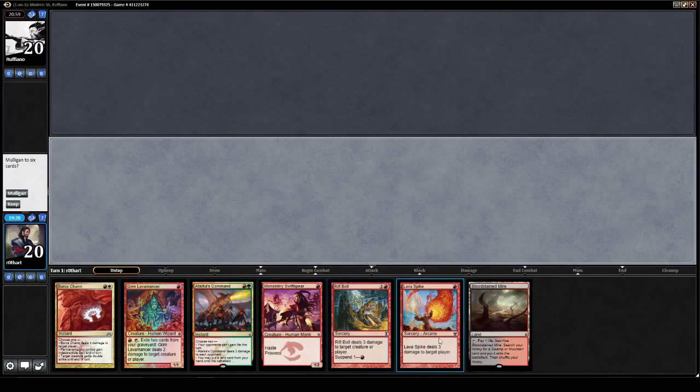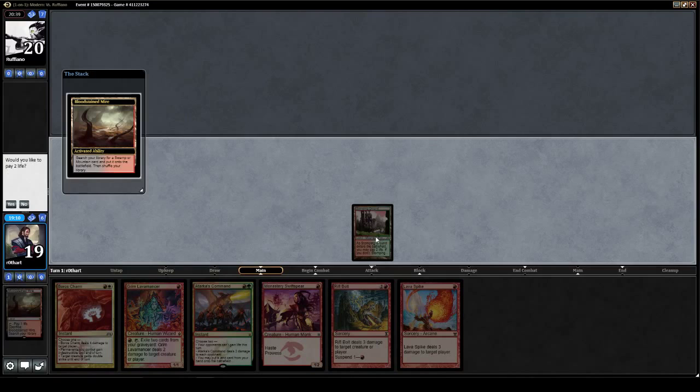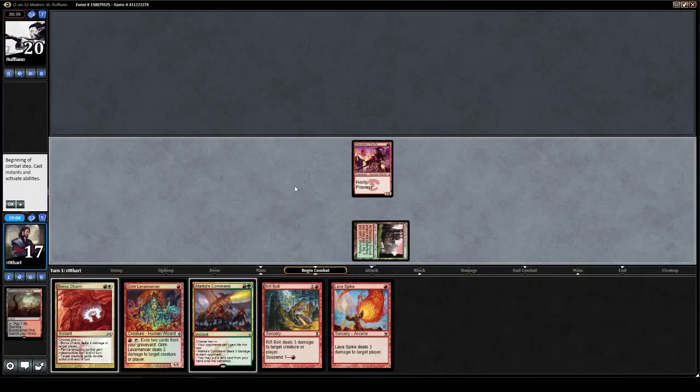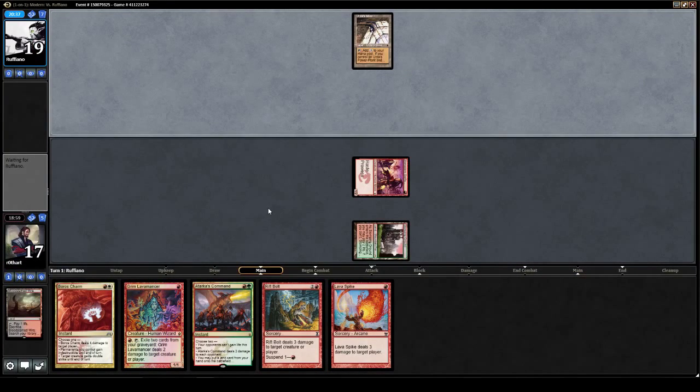We're on the play and we're gonna keep it. This might be my aversion to getting flooded like we did last game showing, but you know, you got to do what you got to do. Opponent is having a think about his own hand. Go ahead and fetch up the Stomping Ground. Play a Swift Spear and remember to attack — very important, critical step.